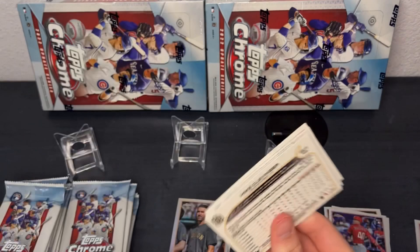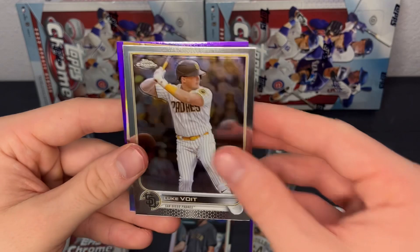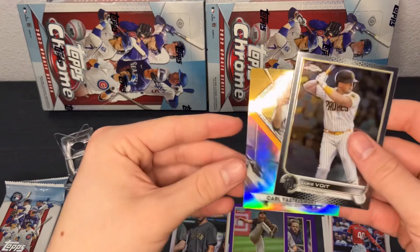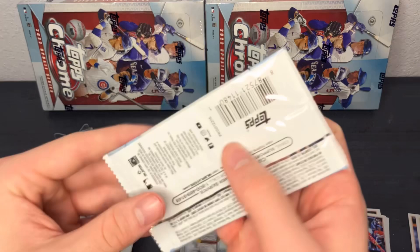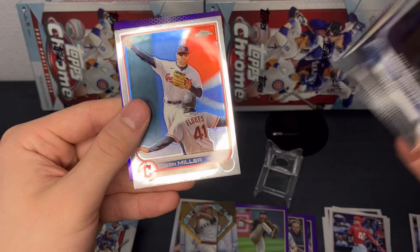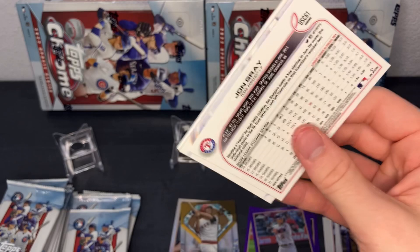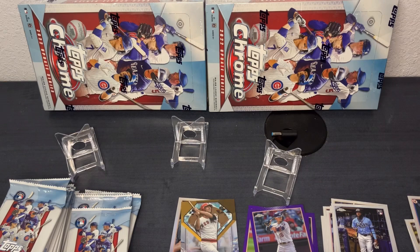Looking for some big cards — we do have three boxes so we have time. There's a Stephen Kwan, well off center. The centering and quality control on these are supposed to be a little bit better, but so far everything's been off center top to bottom. That's a good looking purple though, so we'll just see how this goes. I'll sleeve up some of the base rookies unless it's a Julio or Bobby. There's a purple Diaz.